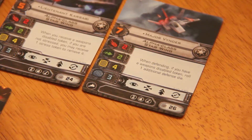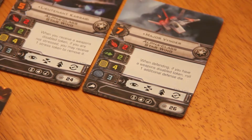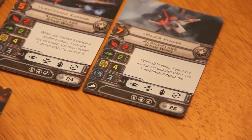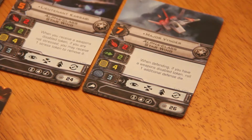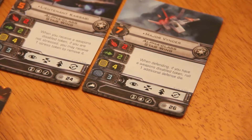Major Vinder is next, seven pilot skill, also has an EPT so he could be a nine. When defending, if you have a weapons disabled token, roll one additional defense die. So this guy just embraces the tokens — he's not going to be shooting at you, but if you're shooting at him, you're going to have a more difficult time. That means he's rolling three defense dice, which is pretty good, especially for a ship that has seven hull and shields.